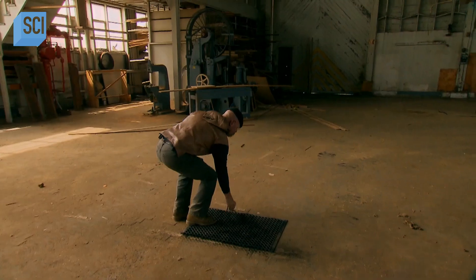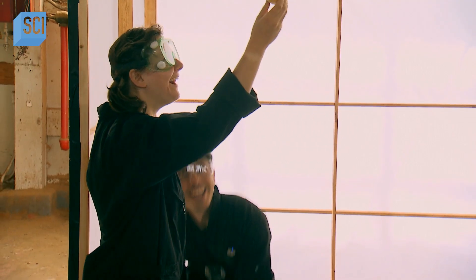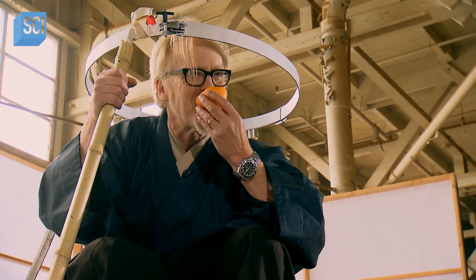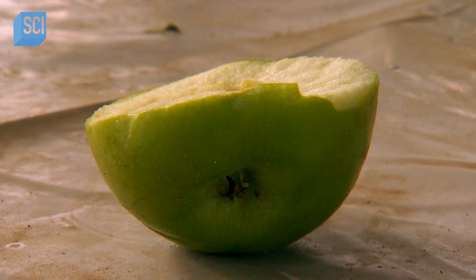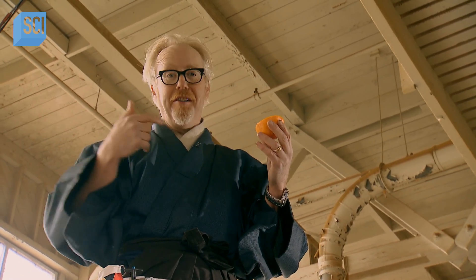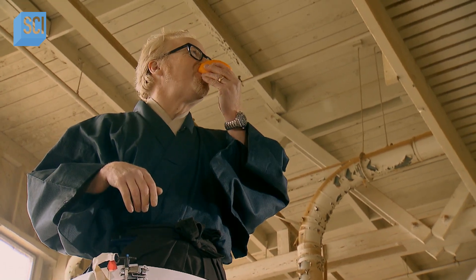With the test complete, the chopped fruit is collected and counted. Look at that — perfectly in half. To reveal a disappointing score of 30. So our ninja, a.k.a. Adam, sliced 30 of the 100 or so pieces of fruit, which is way lower than he got on the virtual game.